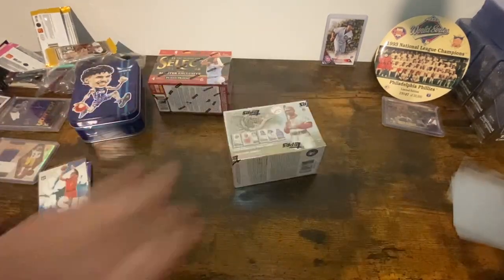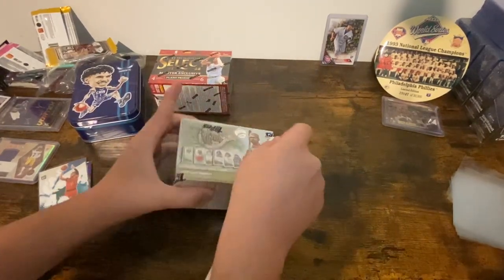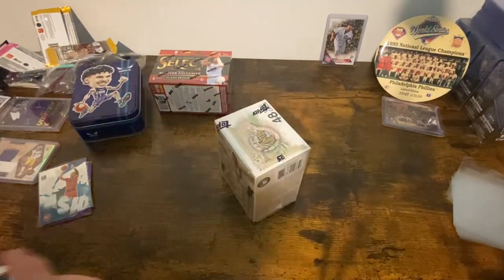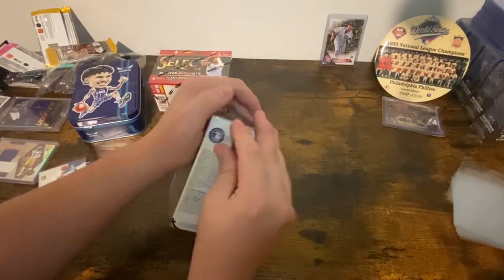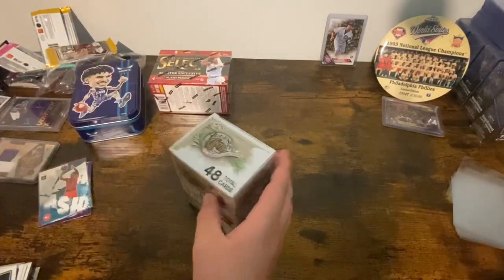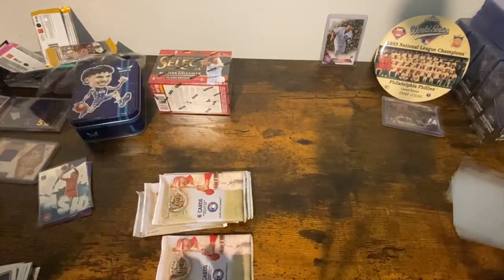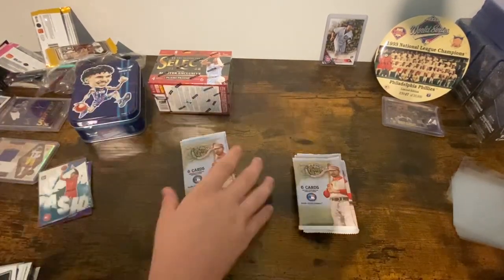All right, let's see Allen and Ginter. The reason I bought this is because I've seen a lot of people pulling cool relics in the blaster boxes — some people mentioned bat mems. The design for the bat mems is kind of like a portrait and then you have the bat in the middle. I actually want to do the math to see how many cards you could make out of one bat.